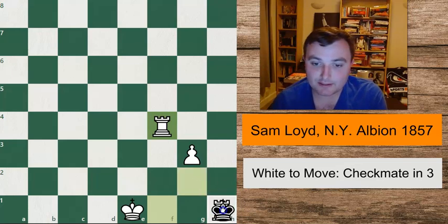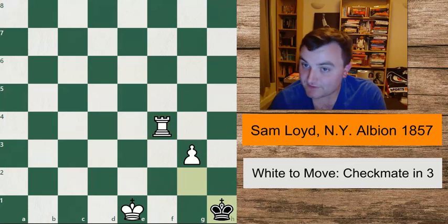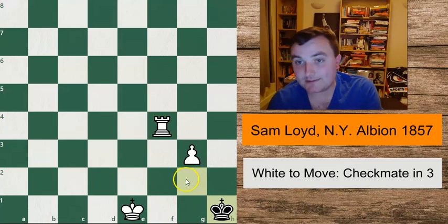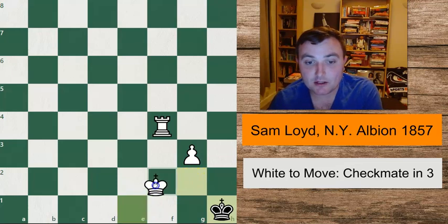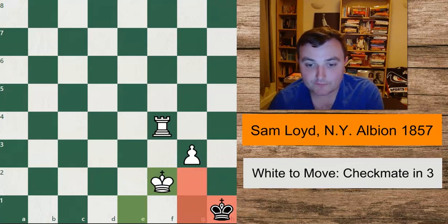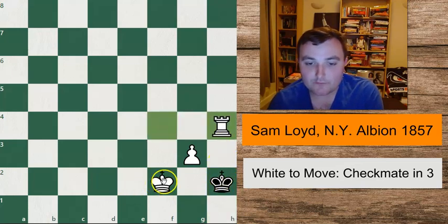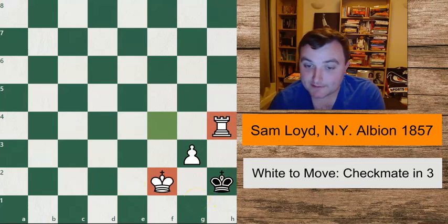Let's have a look at what happens after king takes on h1. How is white able to deliver checkmate here? Well, first he puts his king on to f2. Now that the king has no other squares he can go to — because we're blocking off these squares — he has to come to h2, in which case we're able to deliver this sort of back rank mate type position with our king and our rook. This is checkmate in three.